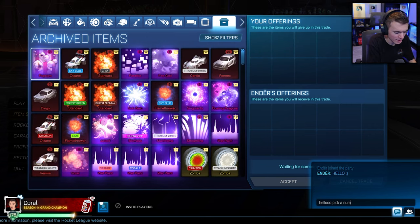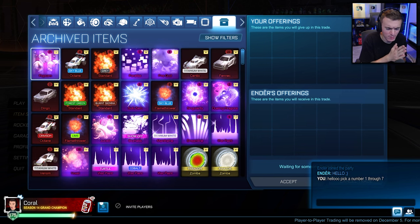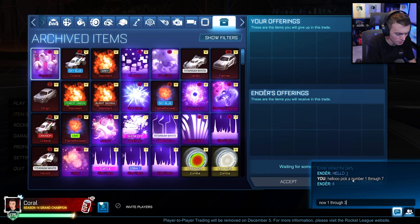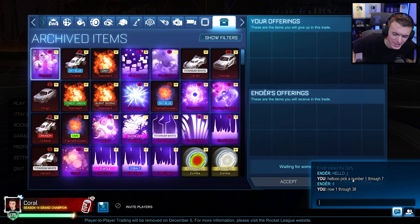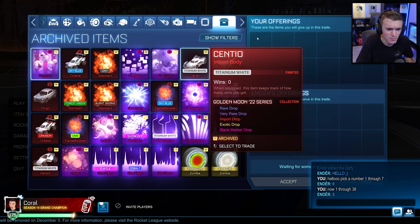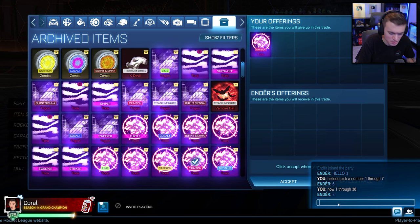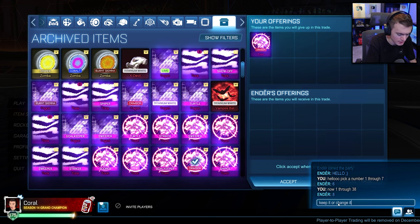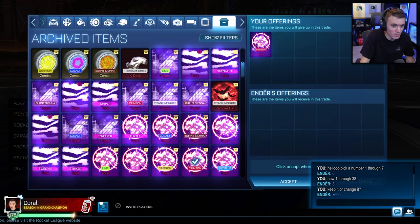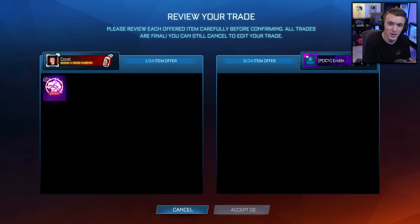Hello! Pick a number 1 through 7. Come on, someone's got to say one every single video. He picks 6. Now 1 through 38 — I believe there's 38 in column 6 now. He picks 8. Going over to 6, row 8 — Crimson Tune. Keep it or change it. Keep! He wants to keep the Crimson Tune. Our first deal of the video!